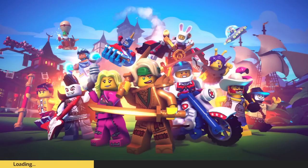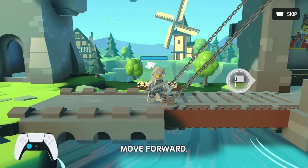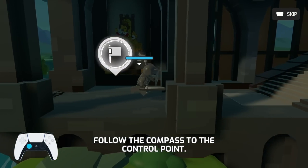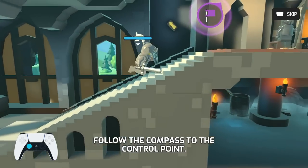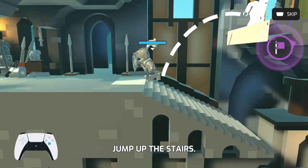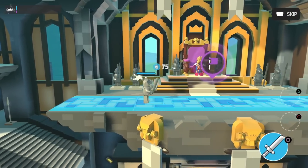He looks so happy too. So now that we've chosen our Brawler, what happens next? I guess we'll be hopping into the game, figuring out how to play. We can move forward. Follow the compass to the control point. All right, so that's up here. We're gonna jump up this way, jump the stairs, no problem. Use your weapon to attack. Okay, no problem, I got it.